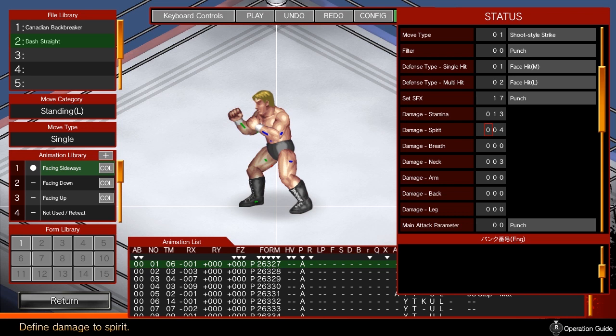Let's use a standing move to talk about other status parameters. Set the move type to whatever best suits what you have in mind. Defense type determines the defender's reaction when it's hit. You have options for standing moves, running moves, a generic reaction, as well as reactions for single or multi-hit moves. For multi-hit moves, you can have the defender collapse after being attacked.